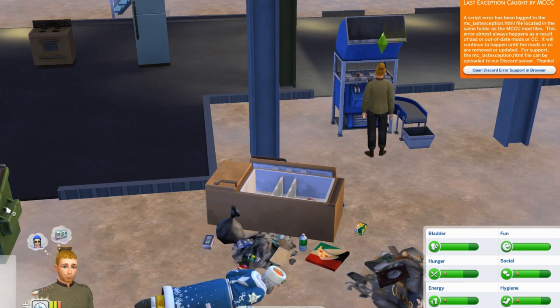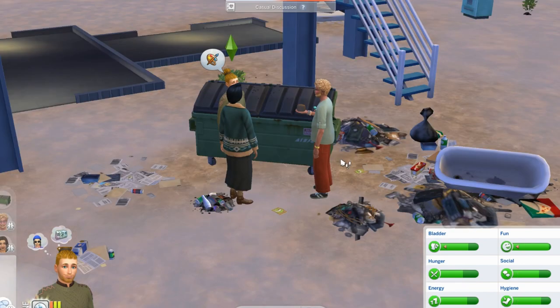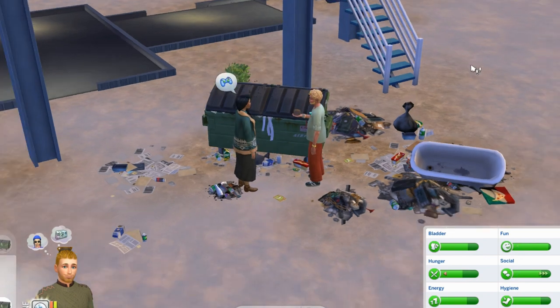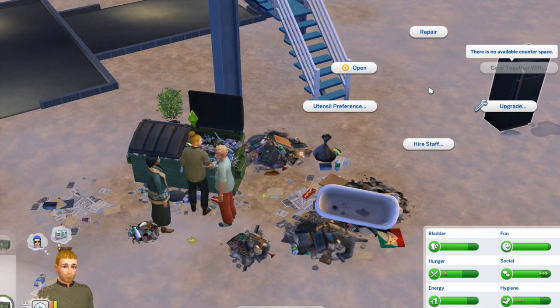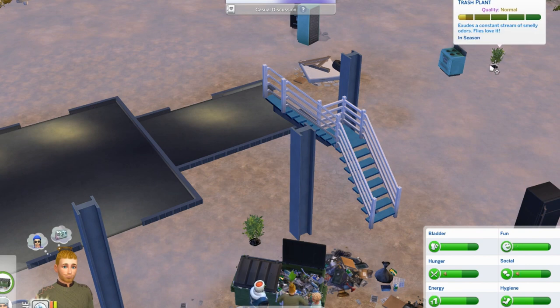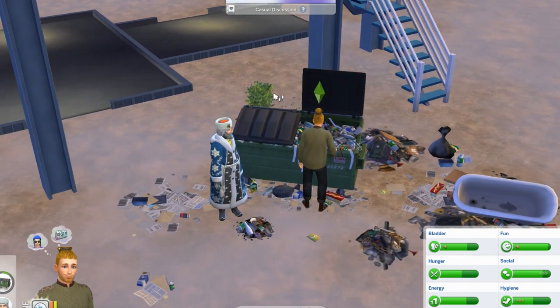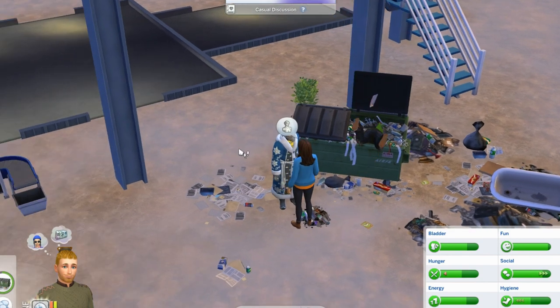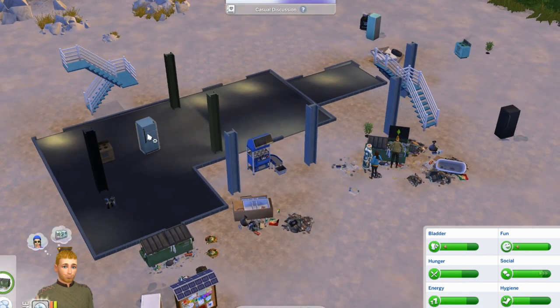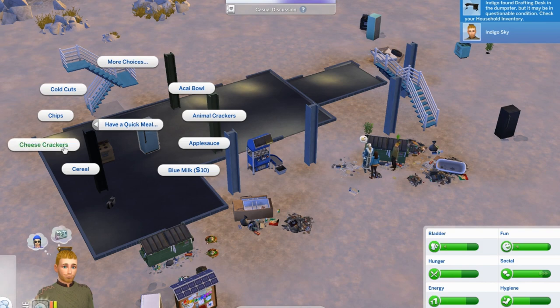We're meeting some neighbors — just want to meet them to get some influence points. While you're here at the dumpster, especially at this site, you can repair objects and then get upgrade parts from them. You can also recycle the trash plants for more recycled materials. Let's dive for deals. This refrigerator is under a shelter and he repaired it, so he can get a quick meal. He found a desk — nice! He grabbed some cheese and crackers, and now we're going to go to class.